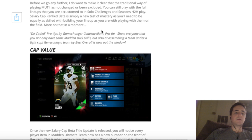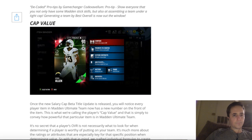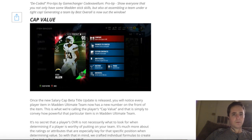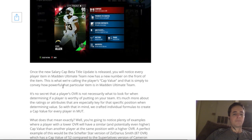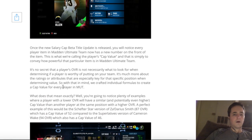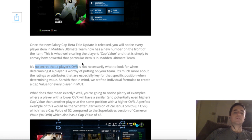Each player will have a cap value on their item. As you guys know, when we look for budget players we try to avoid looking at the OVR and we just look to see what's the numbers on the back of the card, what position I'm going to put that player in, how's he going to perform at that position, at that time, on that play, for that price — and that's how we break down lineups.